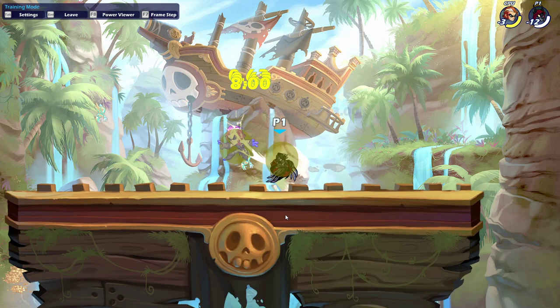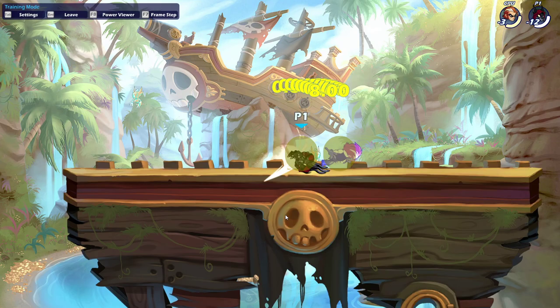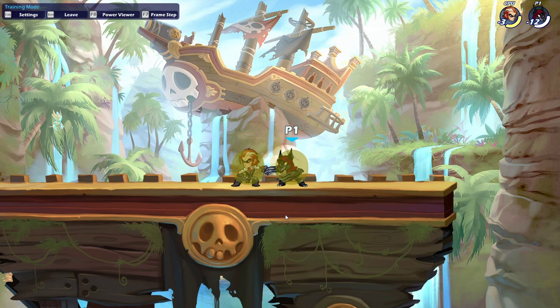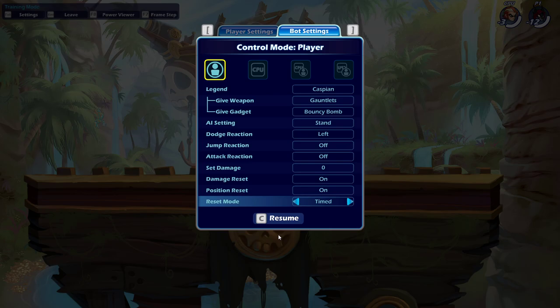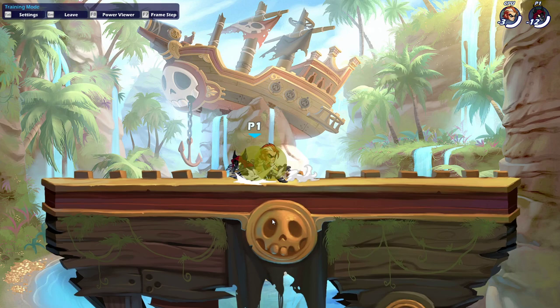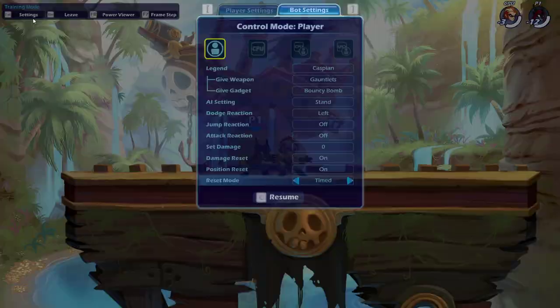Now we're going to do the in dodge — left dodge in this case — and it's the same thing except you reverse it. In this situation you get a great read because you're both grounded. If they dodge in, you just do a turnaround sidelight and do it all again. If they dodge out, you can hit them with a sig or just do a sidelight and carry on. I can't change the bot to do two different dodges, but if they dodged out I would sidelight in that direction and catch them as well. It's a really good read and does a solid amount of damage, getting them to orange again.